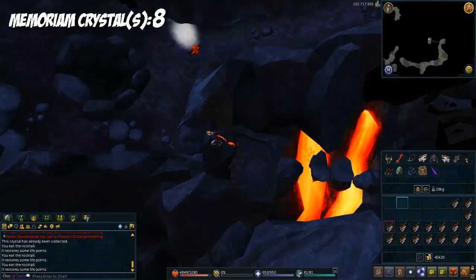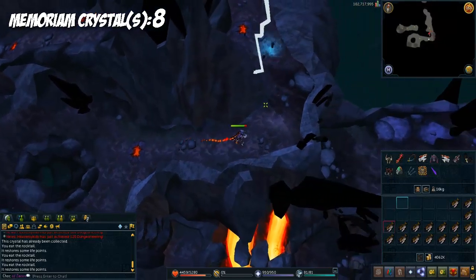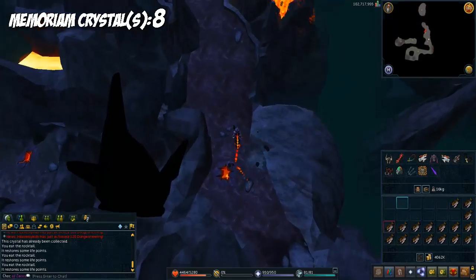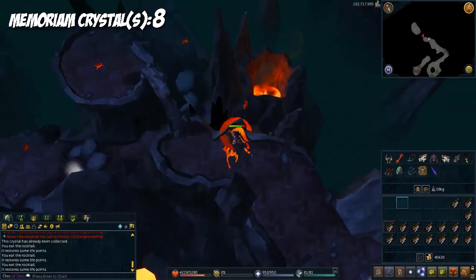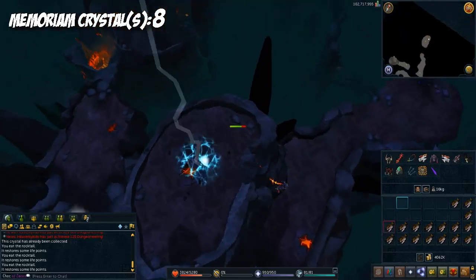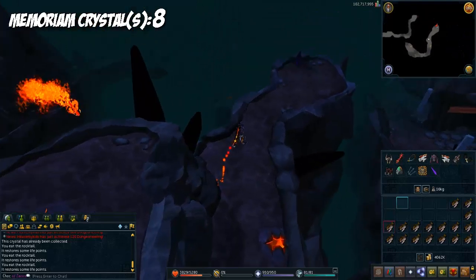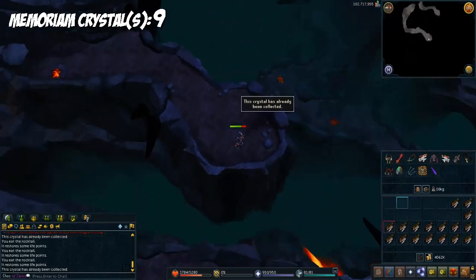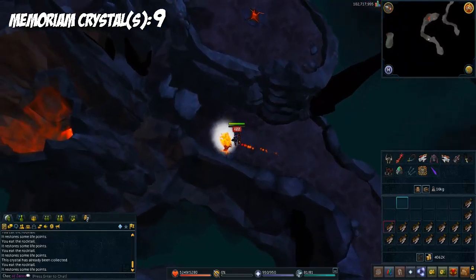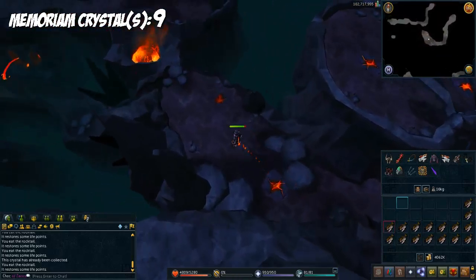We got our fourth crystal in the Approach, bringing the total to about eight. You need ten altogether. We're going to get struck by lightning again probably — dodge it, run all the way north along the wall, run all the way across, then drop down. Now that we've dropped down, run north — there's going to be the ninth crystal.